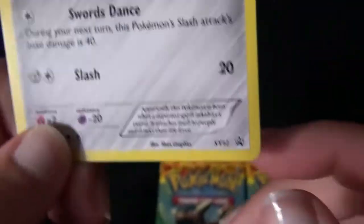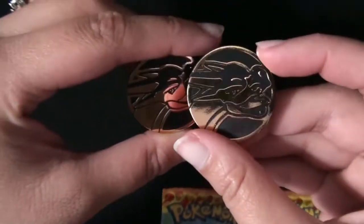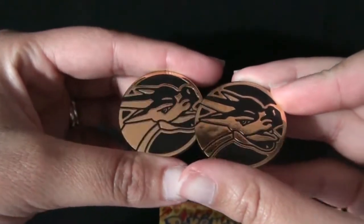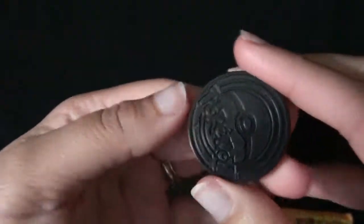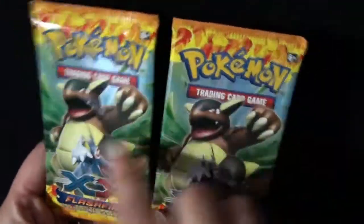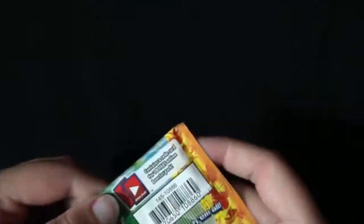Hard to see with all those lines running through it. Of course, they both come with the same coin — I don't really get it, but there it is. And is it just me, or do they look bigger than they usually do? It feels bigger. Someone tell me if they're bigger or not. Unfortunately, I got the same cover for both, so I'm gonna open them up anyway.